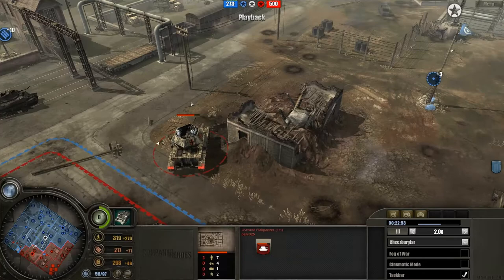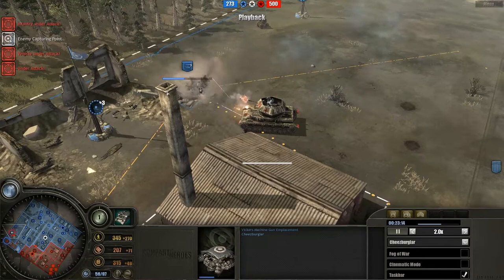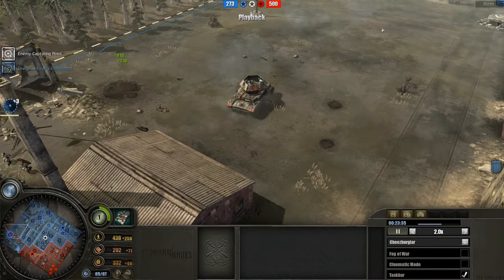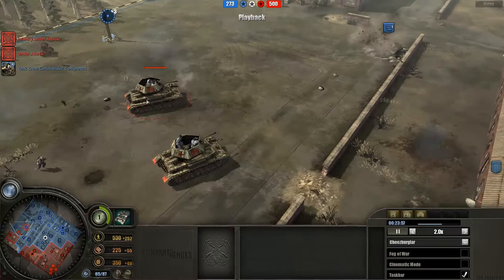Unfortunately losing another officer as well. Bars is moving in on where the previous Brit base was, taking out the emplacements over there — probably just to make his signature on the map and start taking the points on the left-hand side, since there's not much covering that side for the Brits.